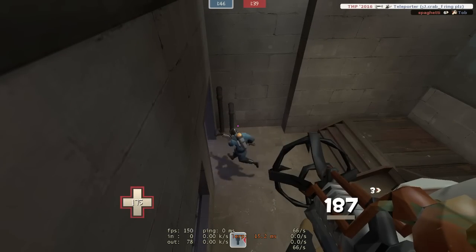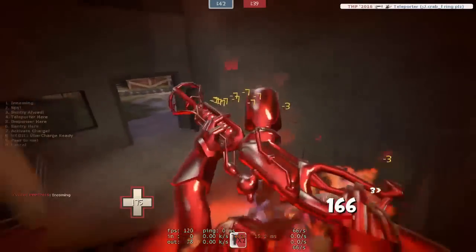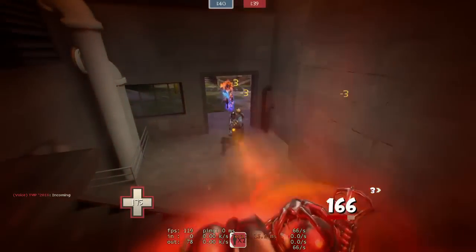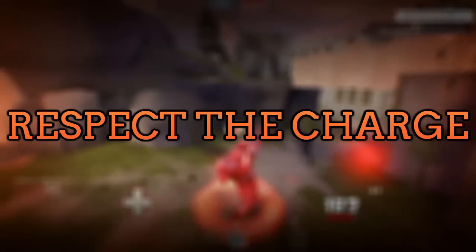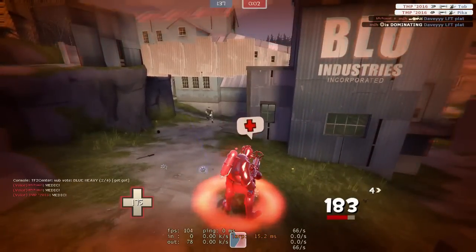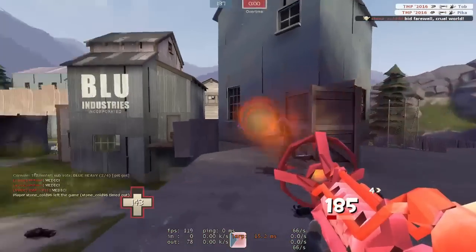Be very wary of bunching up as a team, as a Flog Pyro could just rush up and get a free charge off a group of people. Don't try to stand your ground against the charge anymore. Instead, retreat and make it a pain for him to come to you.